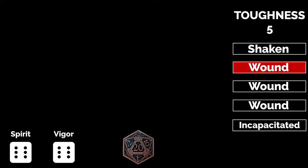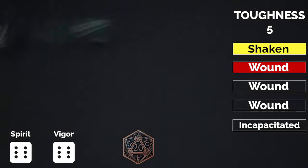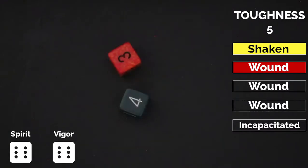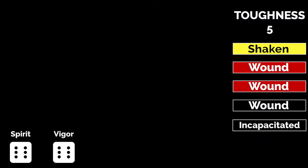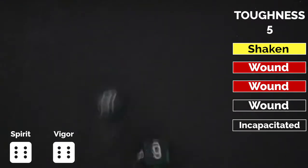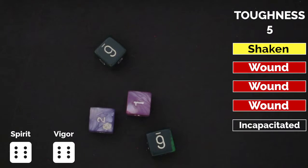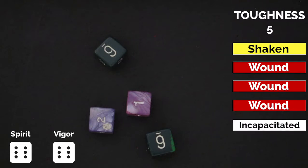Let's move forward in time. You've taken a wound and chose not to soak it, and you're also currently shaken. That means you suffer a minus 1 penalty to your pace and all trait tests. Another attack against you is a damage roll of 9 — a success and a raise means 1 wound. You decide to try and soak the damage, spend your Benny, and your best roll is a 4 on the die, but because of your existing 1 wound, the result is a 3 — a failure. If that roll was instead 5 to 8, you would have been able to soak that wound and also remove the shaken condition. But alas, you now have 2 wounds. One more attack against you is a damage roll of 15 — a success and 2 raises, meaning 2 more wounds. Since you have 2 existing wounds and no Bennies to try and soak, you have exceeded the maximum of 3 wounds for a wild card and you become incapacitated. The player guide has tables and further instructions on how to resolve becoming incapacitated.